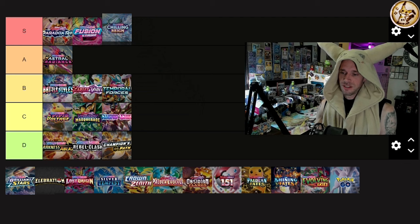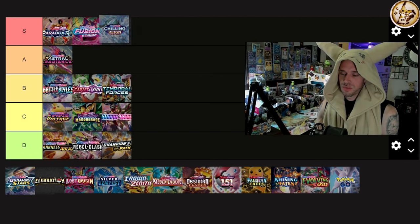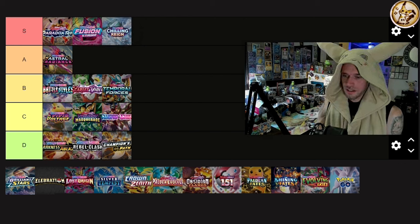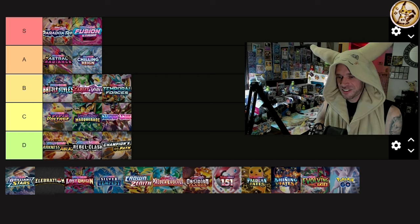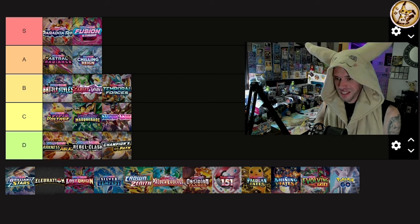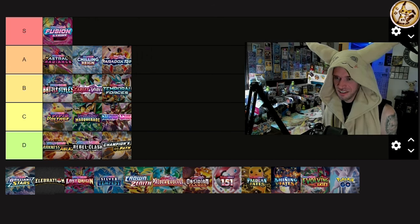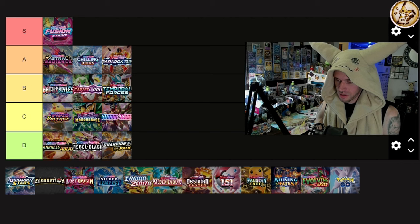Chilling Reign — the Blaziken is so freaking good, a top five alt art for me, maybe even top three. The Moltres is cool, reminds me of a rich person's black credit card. But wait — do I really have Paradox Rift in S tier over Chilling Reign? That feels weird. You know what, I'm moving Paradox Rift down to A tier — I can't put it over Chilling Reign.